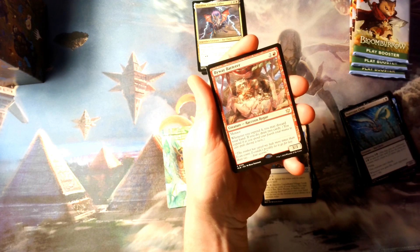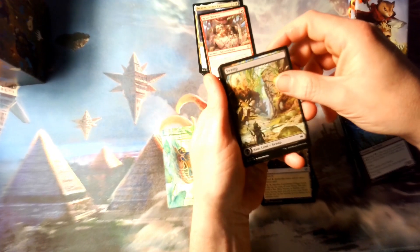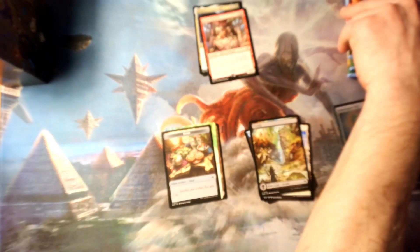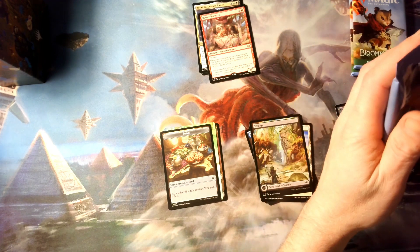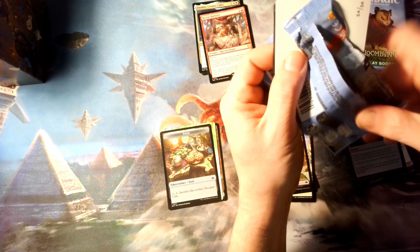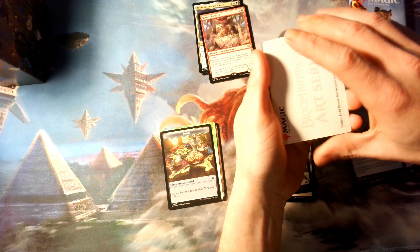We've got Bi-wave Battler — or Barter, jeez, I'm doing real well with reading today — a swamp, and then Fountain Port, and a food token. I kind of understand the intent, but do they really need to print a new treasure token or a new food token for each of these sets?